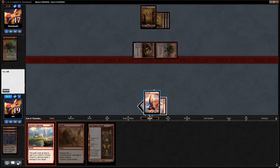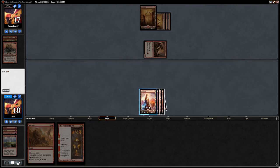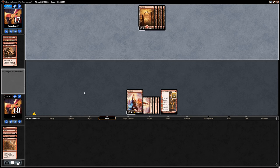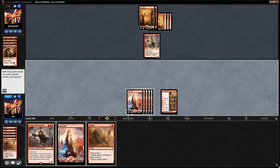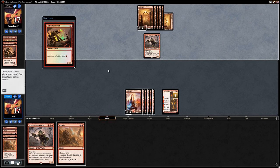Land four and another Warchief. We Wizard's Lightning the Warchief, taking them down to 18. Next turn we can Abrade plus Flame of Keld. Not ideal without a creature attacking, and there's a Chainwirler. We draw our own Chainwirler and another Abrade. We wait a turn to play Chainwirler so it deals three damage to everything — worth it. We pass and take damage from the opposing Chainwirler.